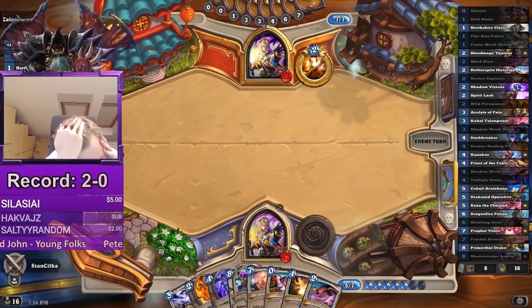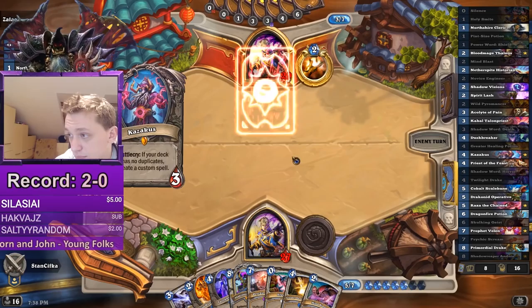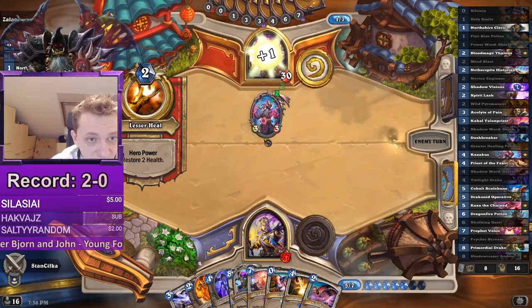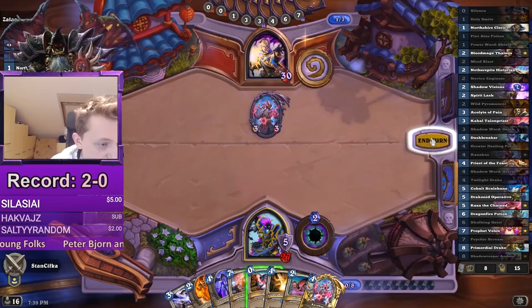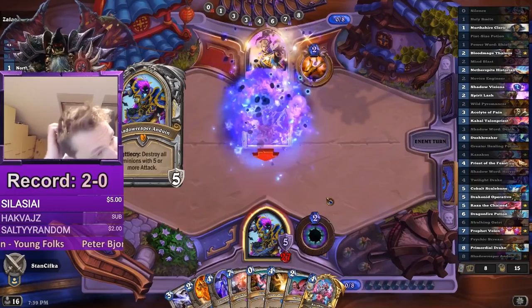Next turn we probably just switch to hero power Anduin, because he's the ace in our pocket. In this matchup, board clears aren't doing anything — it's all about starting to shoot him. There's Kazakus. I guess he picked some card draw, and now we just switch to Anduin hero power. We're utilizing mana the best possible way. We need to switch eventually, so that's fine. We have Psychic Scream if he goes on the board strongly.